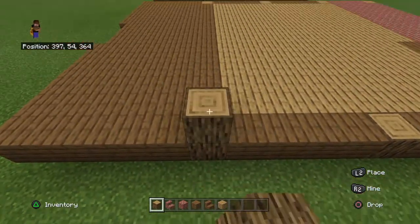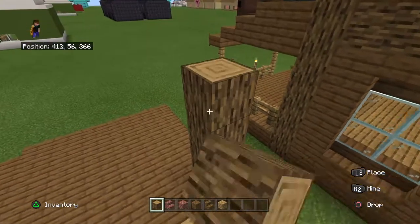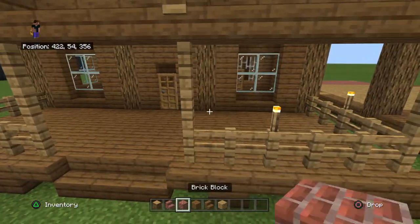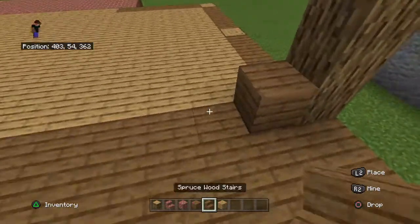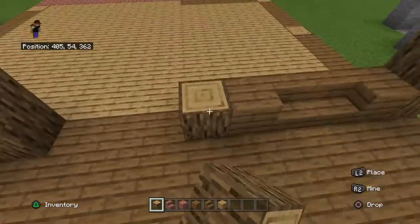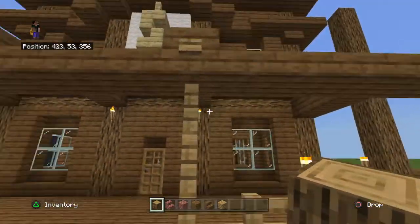On top of the one block, go up eleven to make twelve total. Do that on the other side as well — up eleven. For the front ones, just do two spruce like that so we can work out our doorway. Do one, two, three, four for now. I'll check if that's okay on each side, which I think four was right. Yeah, it was — it just needs to be five for where it drags across.